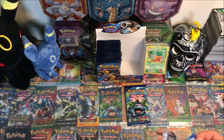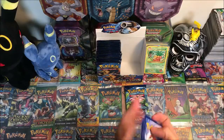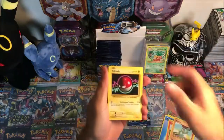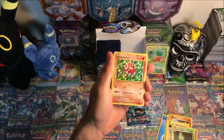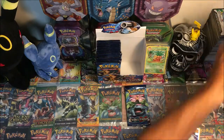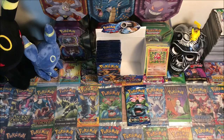We got the Blastoise pack — almost halfway done with this booster box. Here's a code for you guys. We have Magnemite, Water Energy, Growlithe, Machop, Voltorb, Double Colorless, Devolution Spray, Metapod, Blastoise Spirit Link, reverse — I'm gonna close my eyes — and a Hitmonchan holo! I thought it was gonna be one of those ultra rares but it is all good.